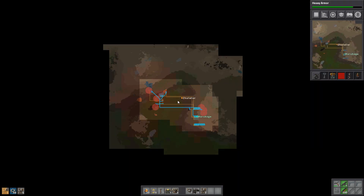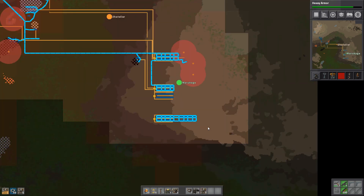By the way, how do we want our main bus to look? That's a good question. Like four lanes of copper and four lanes of iron, maybe? Yeah, that sounds reasonable.